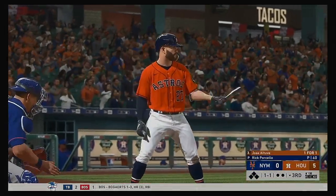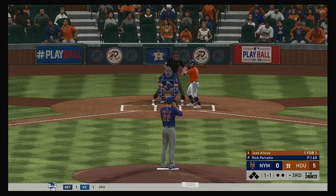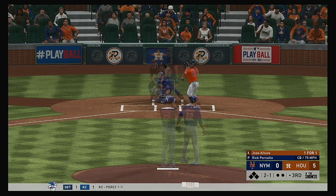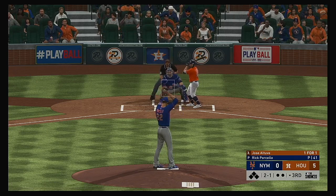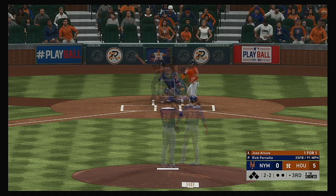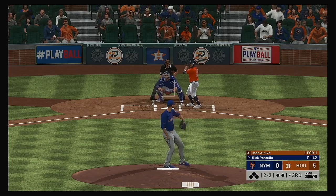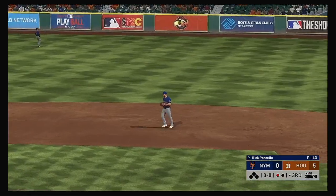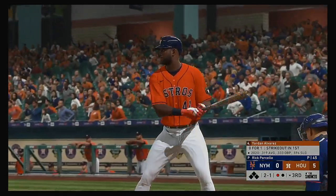Here's second baseman Jose Altuve, 1 for 1 after a single his first time up. Even though they're up by a boatload early on, you can't get complacent. They've got to keep the gas pedal down because this Mets team can strike and score a lot of runs too. He just threw that fastball right by him — it's safe to say he wasn't ready for the fastball. Great job on the mound using the curveball to set up the heater.